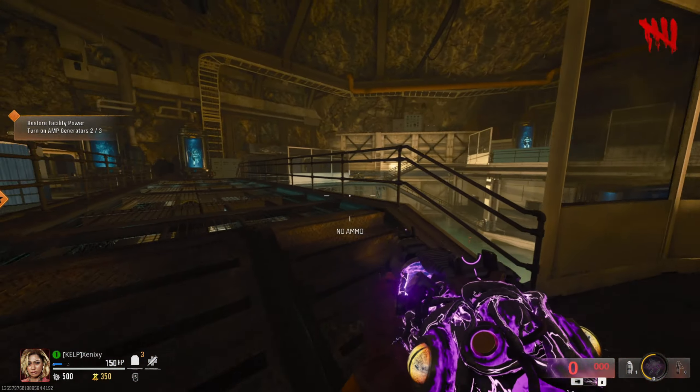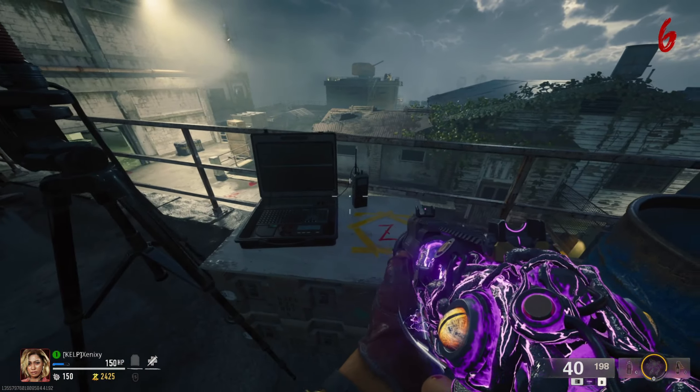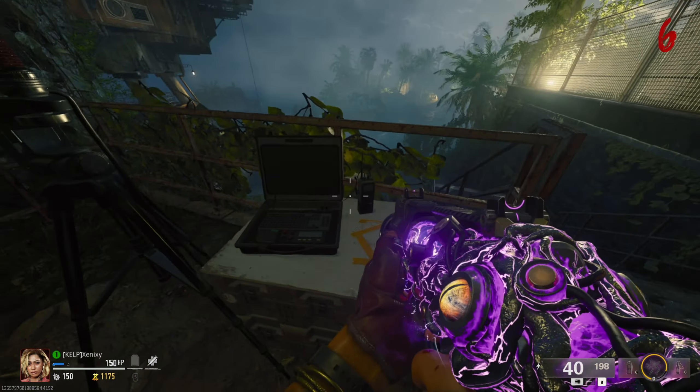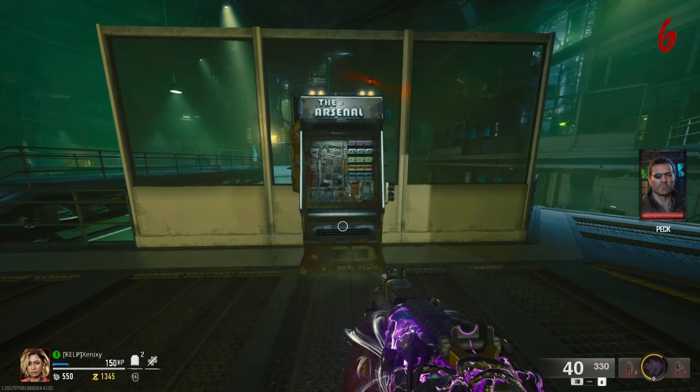Once all three generators are on, you're going to need to go to these three computers. There is one outside the left door of spawn, one outside the right door of spawn, and one by the C tower. You will need to press F on all three of these and activate them.